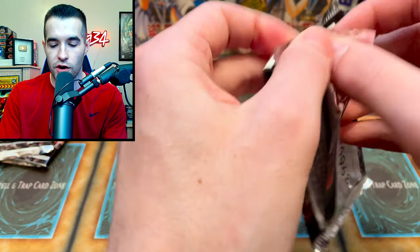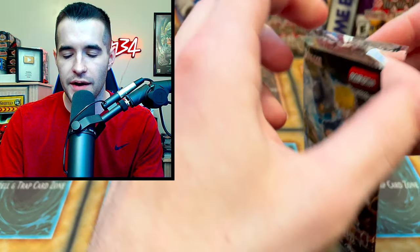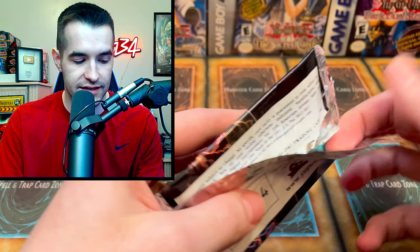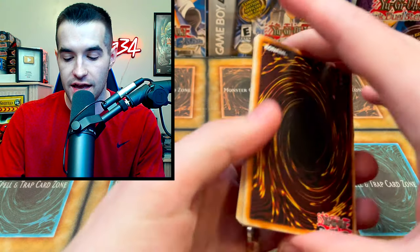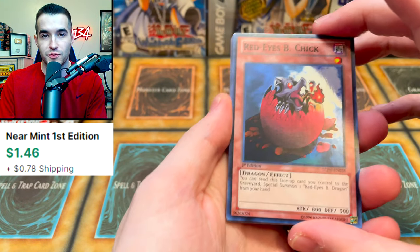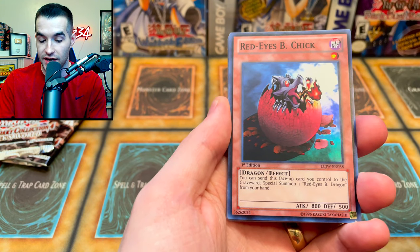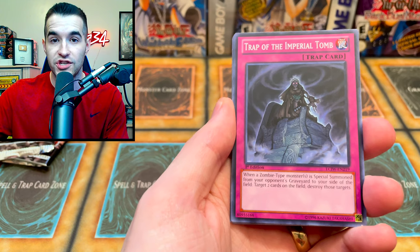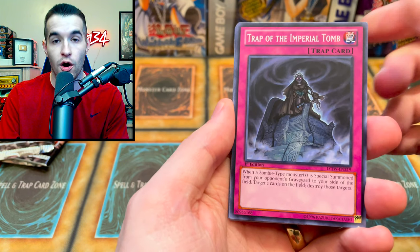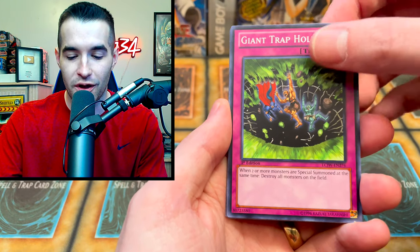We are starting off with a card I've pulled every single time, so let's see if we can pull something else cool. I'm down to repeat a lot of the pulls we got last time because it seems like we get a lot of good cards. We got a Super Rare right off the bat — Red Eyes Bee Chick is always very nostalgic for me. It's not great, but it's like, oh wow, you can get Red Eyes out for free. Back in the day it was cool.